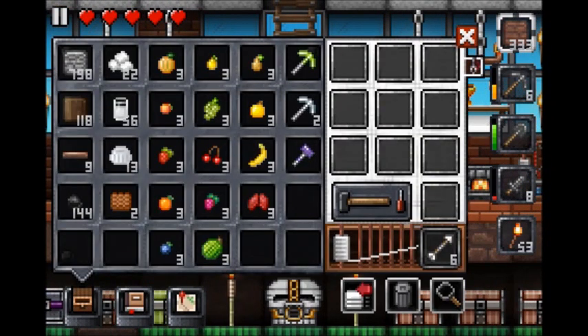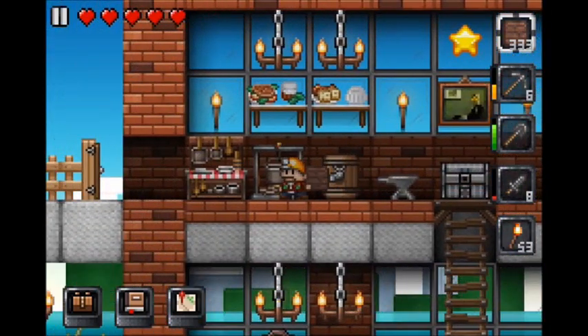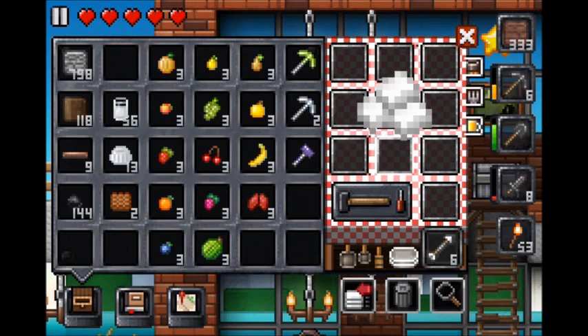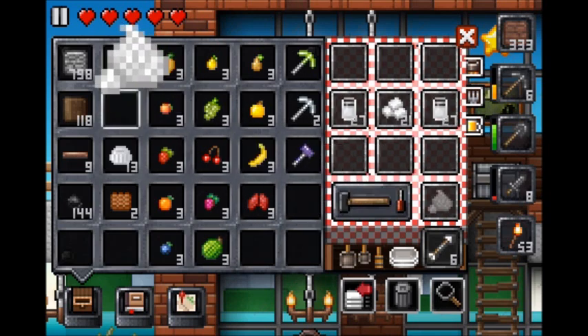And in this episode, we're going to be making pudding. I almost said pumpkins, but I meant pudding. And first of all, to make pudding, you need whipped cream, sugar, and milk. But to make whipped cream, you need sugar and milk. And that's how you make whipped cream.